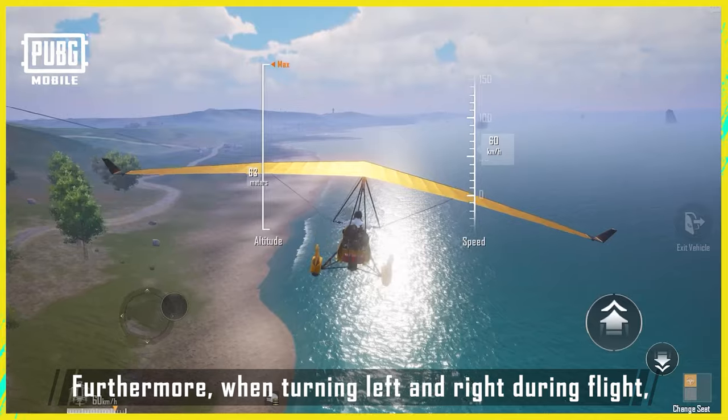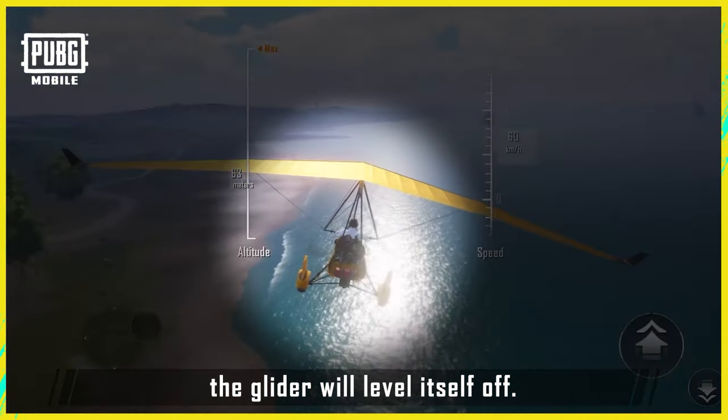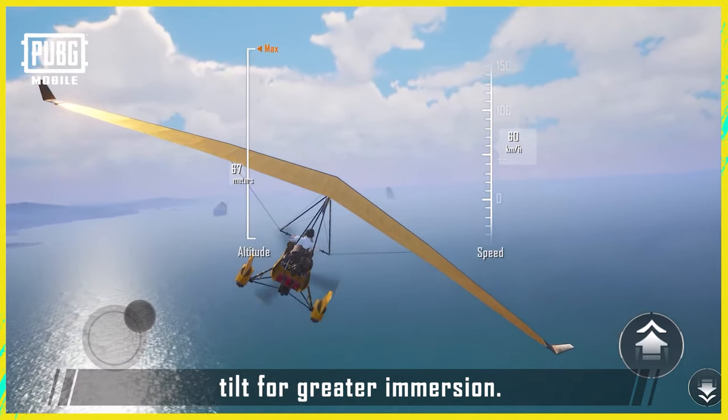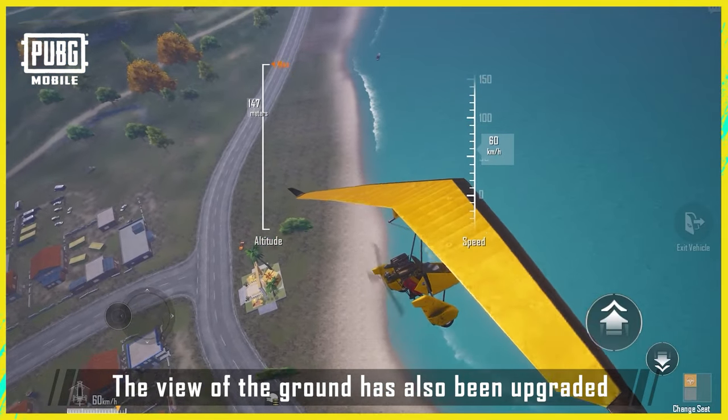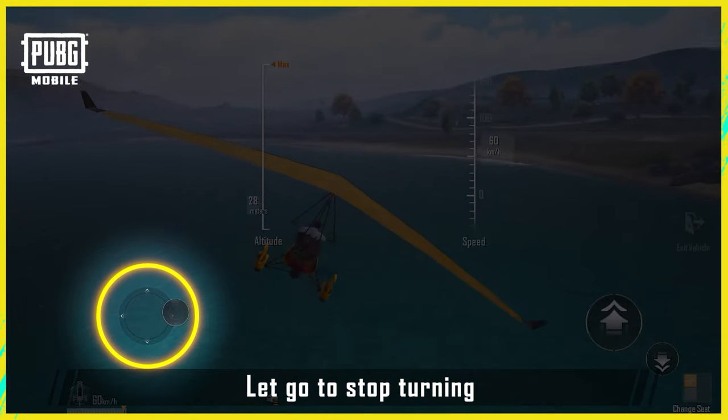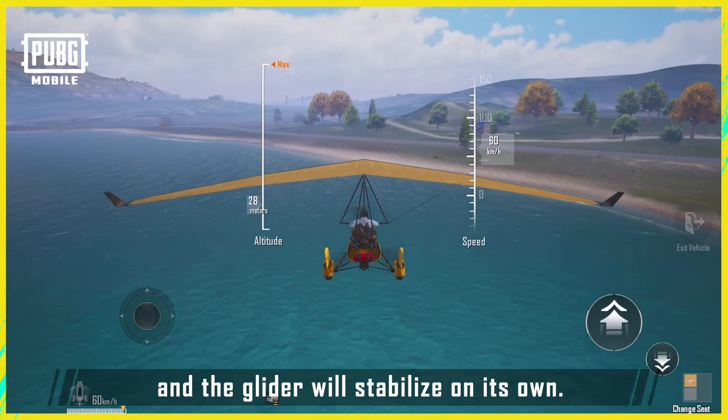Furthermore, when turning left and right during flight, the glider will level itself off. The body of the glider and camera angle will tilt for greater immersion. The view of the ground has also been upgraded to better help players observe their surroundings while turning. Let go to stop turning, and the glider will stabilize on its own.